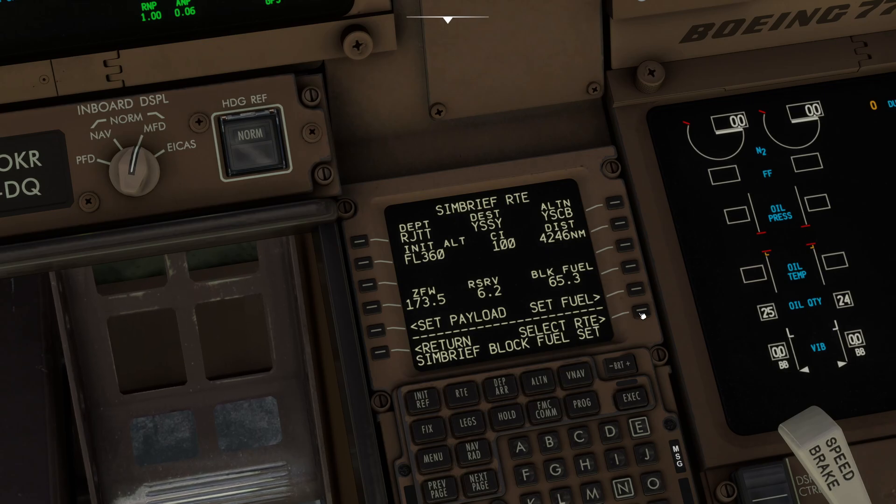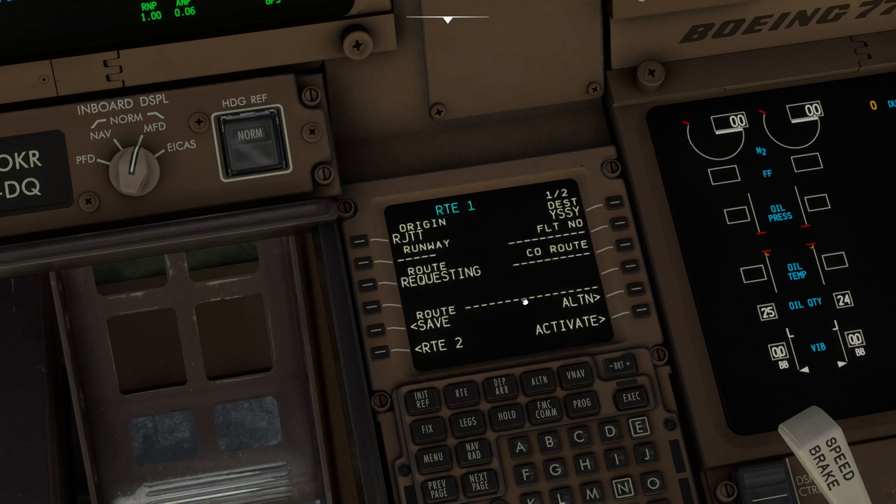Once we've done all that, click 'set route'. At this point it can be unclear what to do next — you just see 'activate'. Just wait. Route request sent — still wait, don't click anything. Eventually a 'load' option will appear on the right. Click the word 'load', then wait again. It'll show 'uplink loading' — just wait at this point.